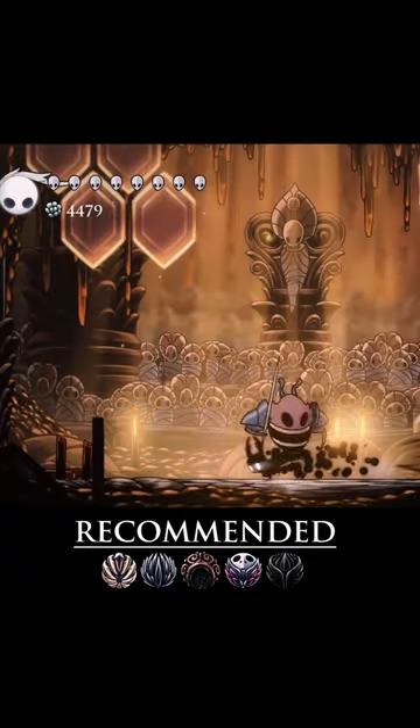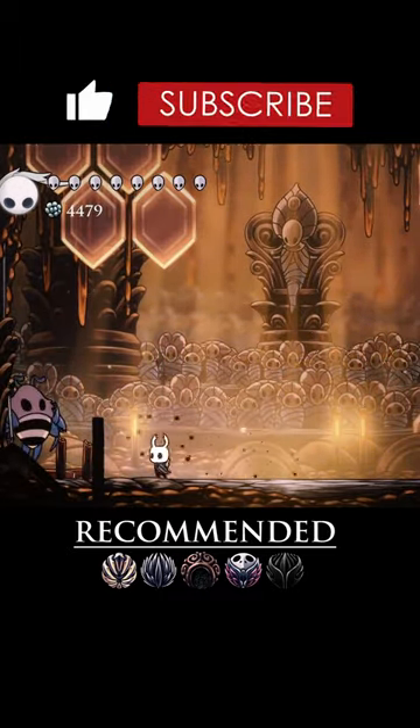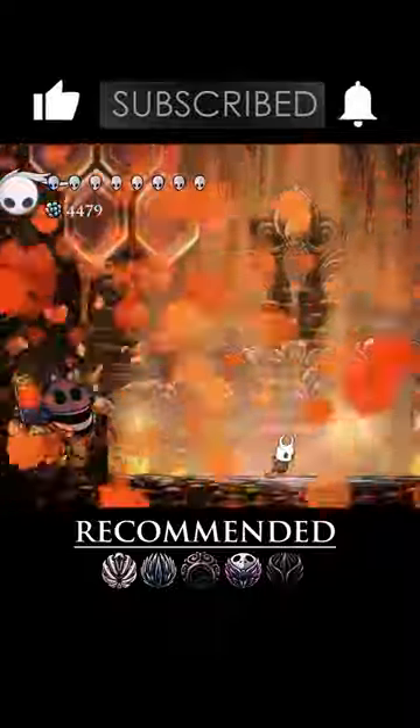Hive Knight has a relatively small pool of health, so using Descending Dark and Sharp Shadow to keep dealing damage even while dodging will make sure that you'll be done with this fight faster.